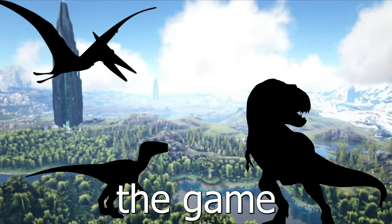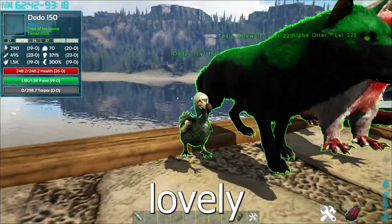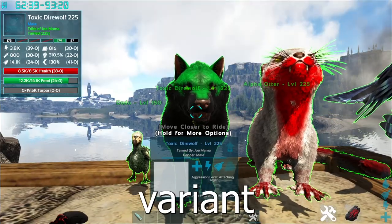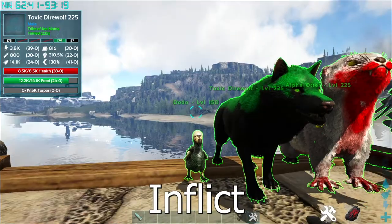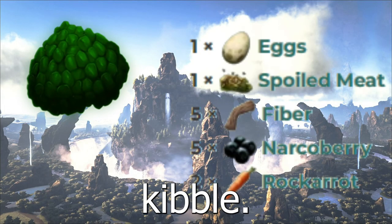There are 11 main dino variants in the game that you could tame, starting off with our OG simple dino. Look at this lovely gentleman — very distinguished, but boring. Our first new variant is the Toxic. Toxic dinos are three times better than your base vanilla creature, and they also inflict torpor when they attack. To tame a toxic creature, you're going to need a Toxic Kibble.